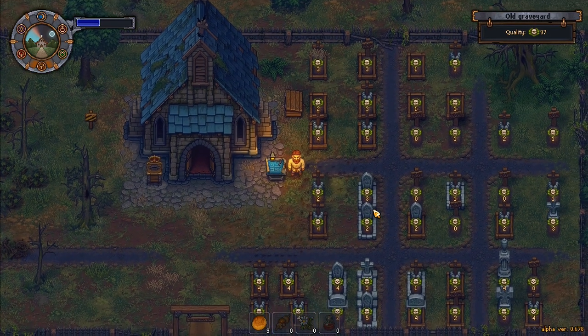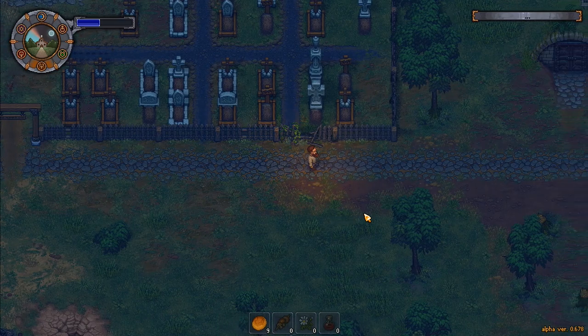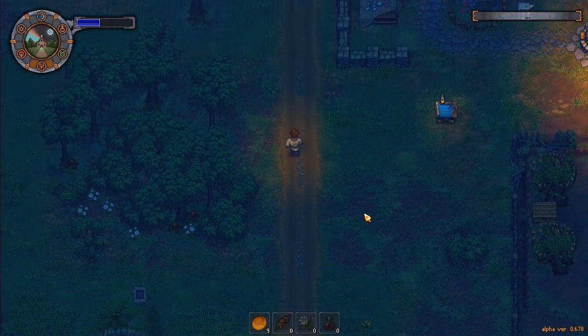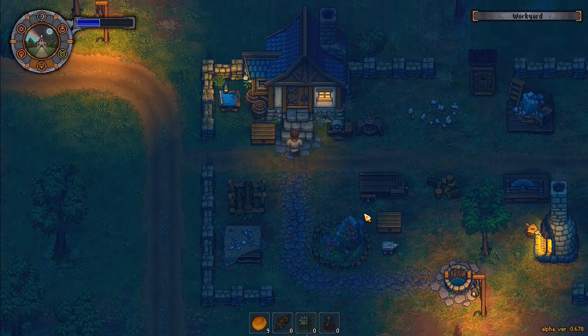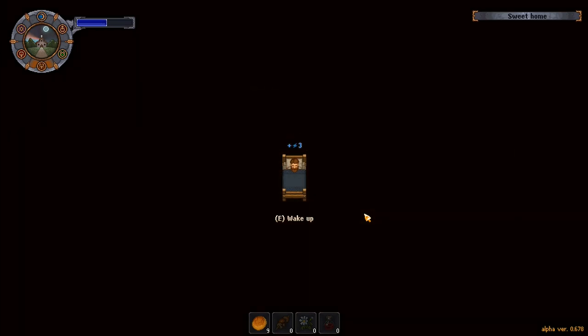We've gone up to 97 quality on our graveyard — that's pretty good. I won't get very much higher than that at the moment, but I will be able to later. I've now got 10 silver, so that sort of negates the need to worry too much about bodies for a little while. Let's go to sleep.